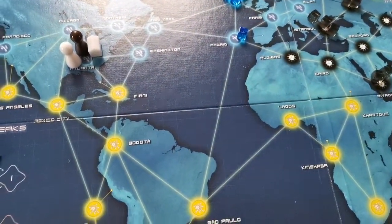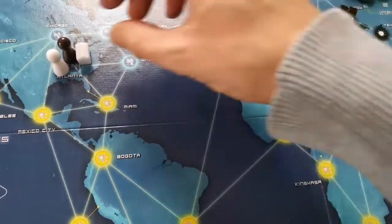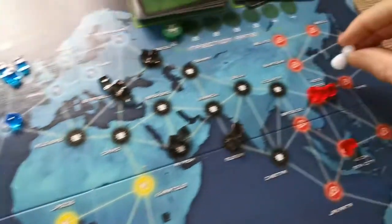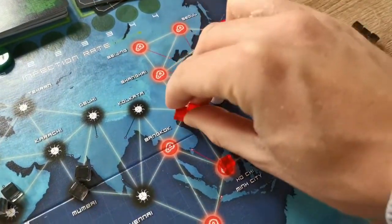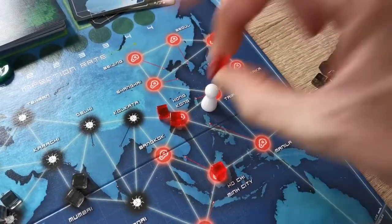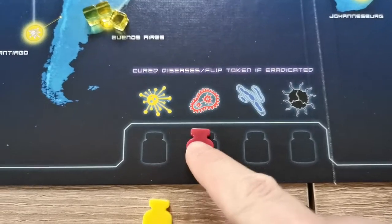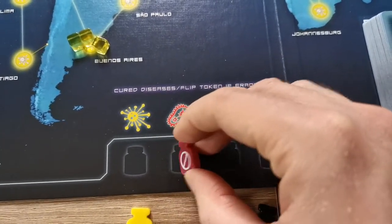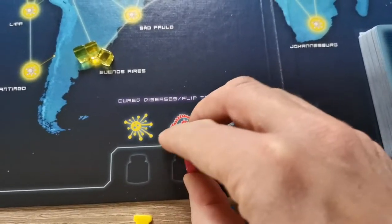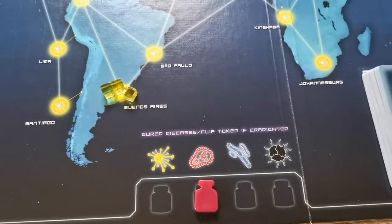When you come to do a treat action in a city with three red cubes, having the cure will remove all three at once rather than just the usual one. The cure will also be marked by a little marker. Once all the red cubes are eliminated from the board, the disease becomes eradicated, and the infection step won't allow you to place any more red disease cubes.